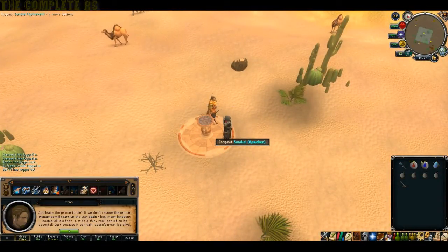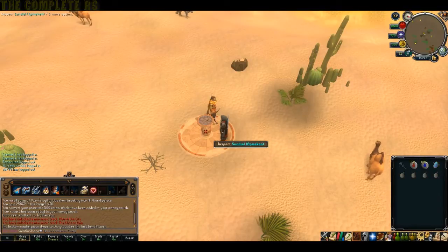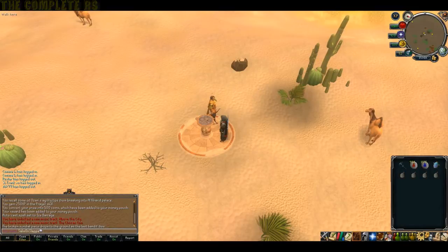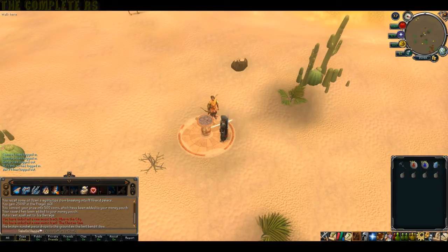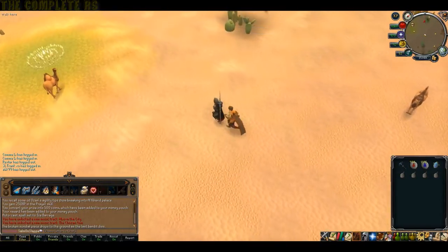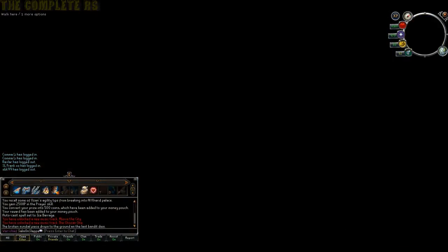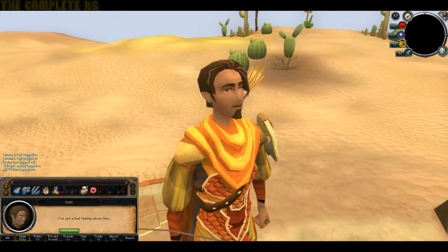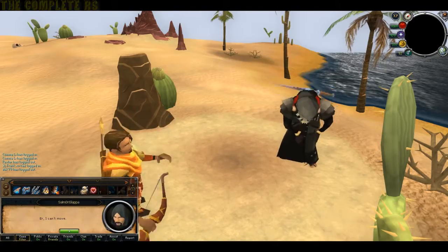Once you've regained control, click on the sundial and this time make it go towards the monkey head. Another beam of light will start coming out of the sundial — turn your camera so it's facing the same direction and run over there. Only this time, you'll come across a patch of desert that isn't really the same colour. Just go ahead and stand on that and you'll get another cutscene. You'll have a bunch of chat options — it doesn't matter what you choose, eventually you'll sink into the quicksand anyway.